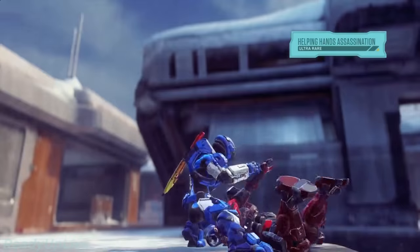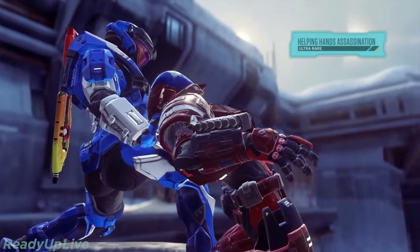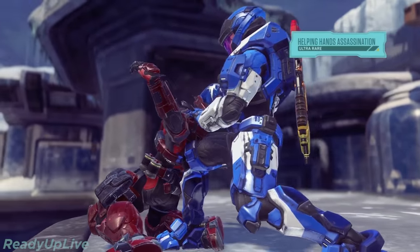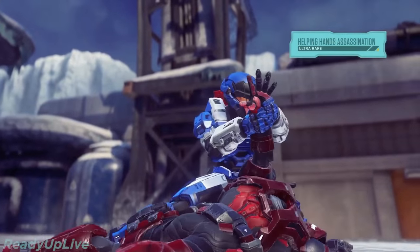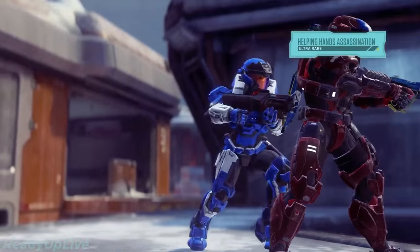And look at this Helping Hands assassination. You're going to see our favorite Reach characters also rocking this Helping Hands assassination. Looks way too good as we slow-mo this down to see exactly what's going on. Knees him in the back and then just twists the arm right off — it's not good. And the ankle stab as well. Oh, and then the arm. Helping Hands, folks — always remember to lend a Helping Hand.